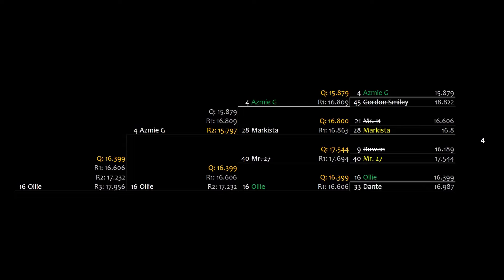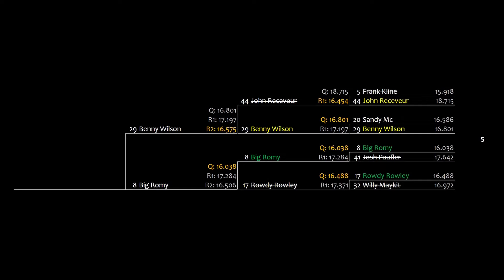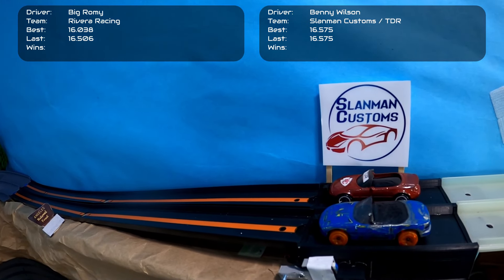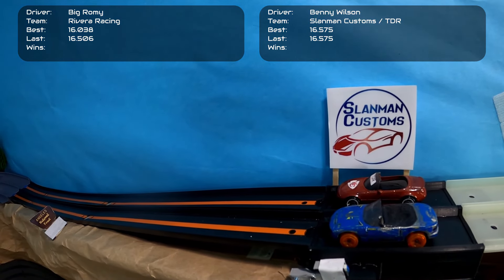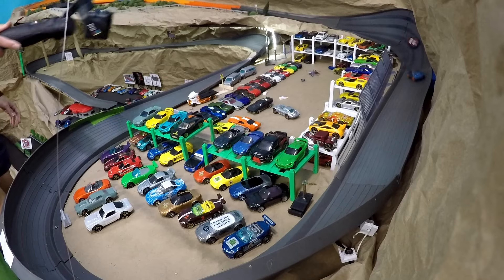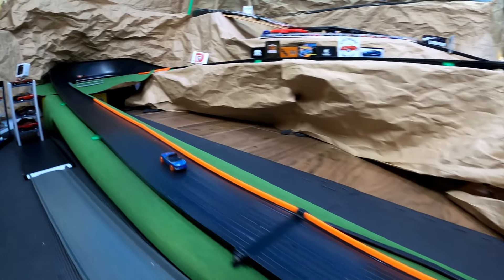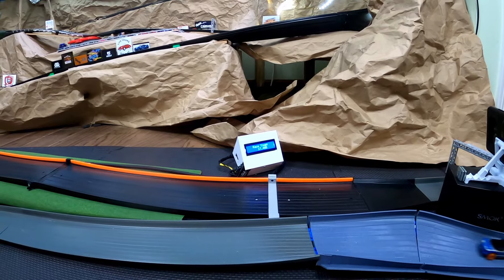Group Five: Benny Wilson of Slanman Customs drives against Big Romey of Rivera Racing. Big Romey starts on the inside lane as the higher seed — he has the better best time and better last time, so things aren't looking great for Benny Wilson on paper. Big Romey keeps the inside lane advantage. Benny Wilson keeps it tight, then drifts down the drop and loses a lot of distance. Big Romey builds a comfortable lead and takes an easy win at 17.4 seconds.